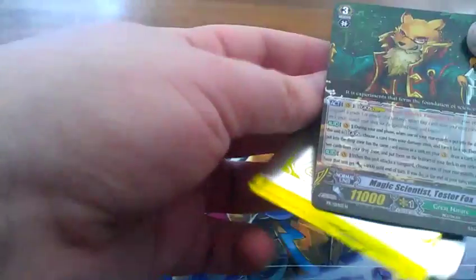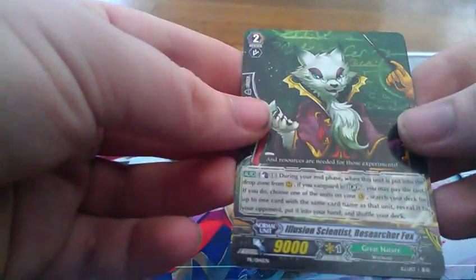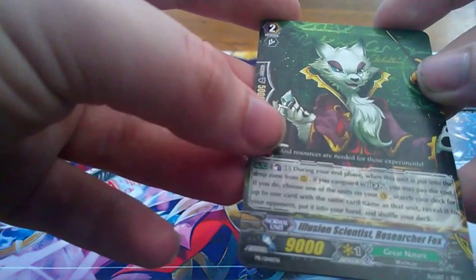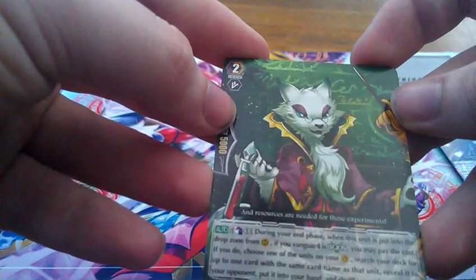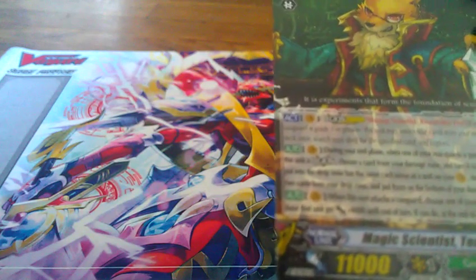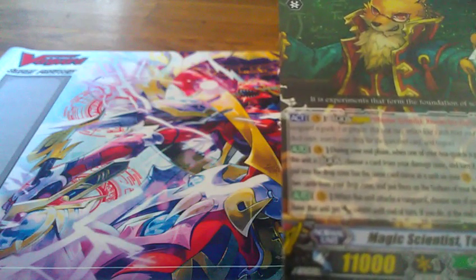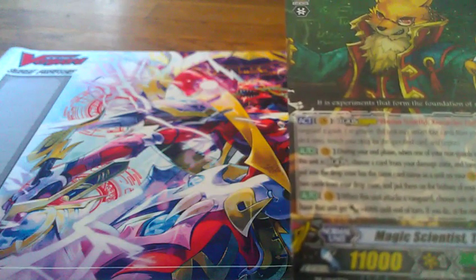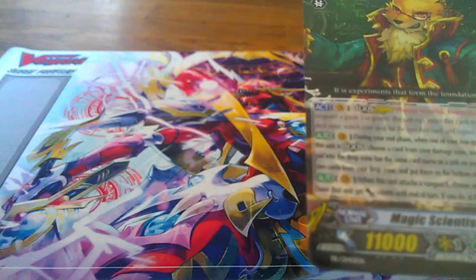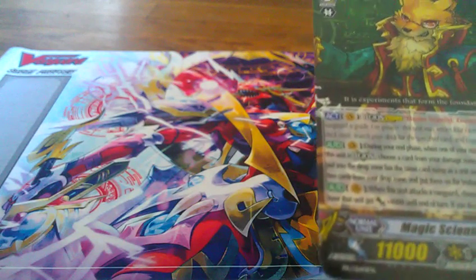On to the very last booster, and it is the Great Nature. Illusion Scientist, Researcher Fox. During your end phase, when this unit is put in the drop zone from rear guard, if your Vanguard's in Legion, Counter Blast 1. If you do, choose one of your units on Vanguard, search your deck for one card with the same name, reveal it to your opponent, put it in your hand, and shuffle your deck. Then we have Magic Scientist Tester Fox. It has the ability — during your end phase, when one of your rear guards is put in the drop zone, if this unit is in Legion, choose a card from your damage zone and turn it face up. Then if the unit put in your drop zone has the same card name as the unit on your Vanguard, draw a card, choose up to two cards from your drop zone, and put them on the bottom of the deck in any order. It also has the ability that when it attacks a Vanguard, choose one of your rear guards, and you may have that card gain plus 4,000 to the end of the turn. If you do, at the end of the turn, retire that card.